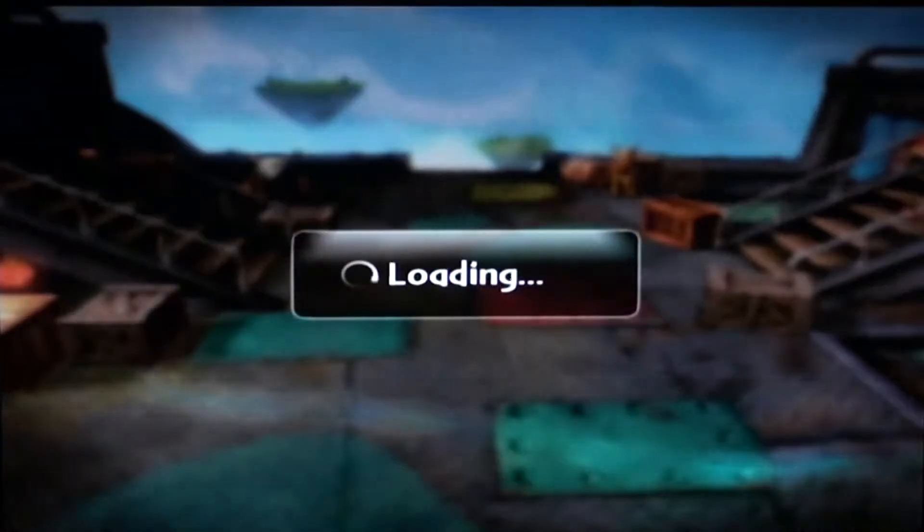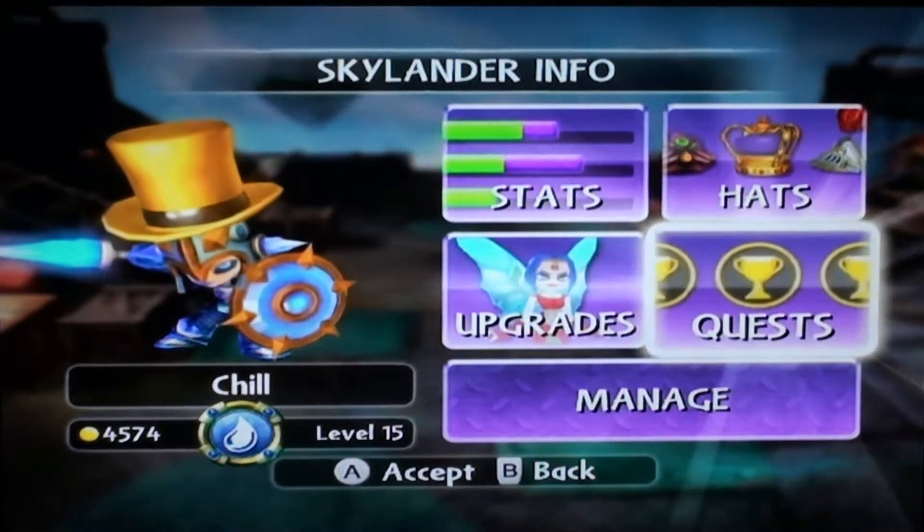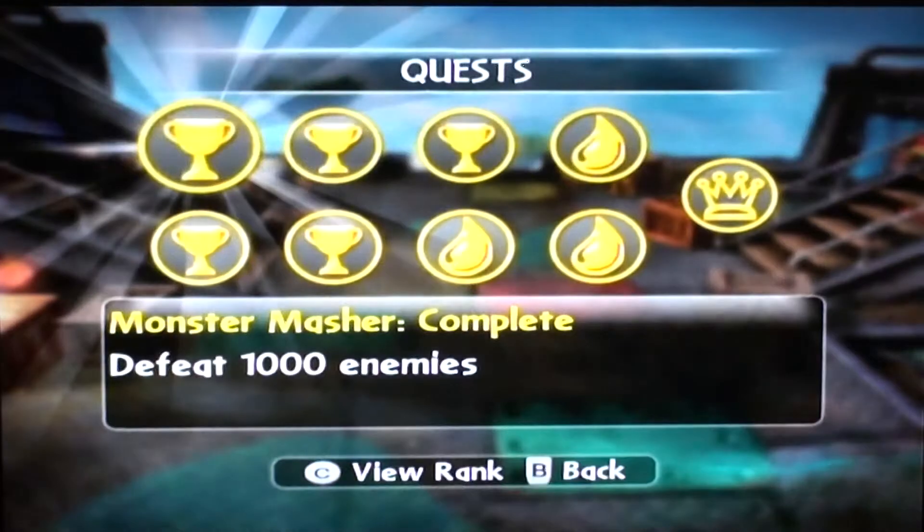We've got another Skylanders Giants quest guide. This time we are doing Chill. So you go to Quest, hit A, hit A again, and unlock her.